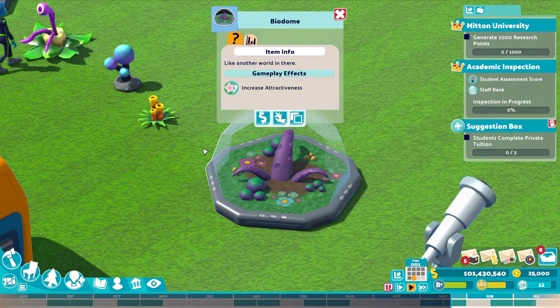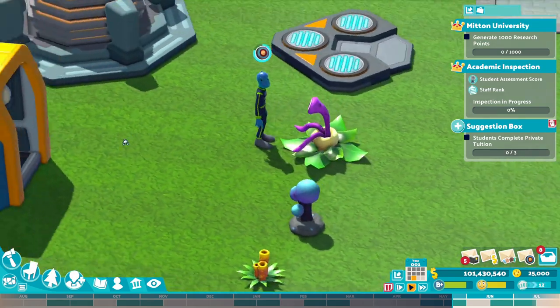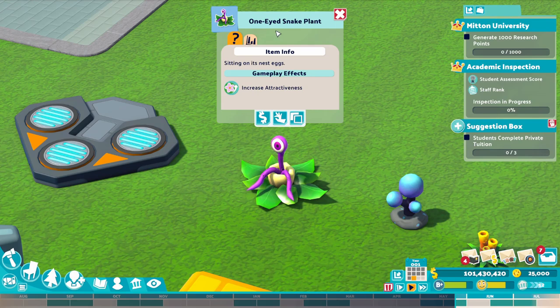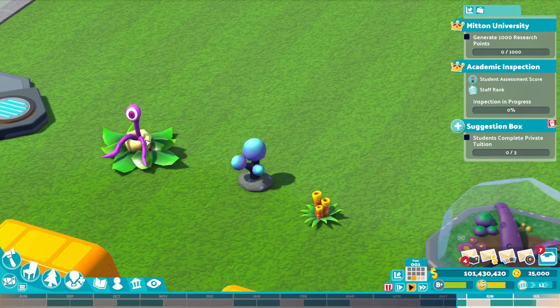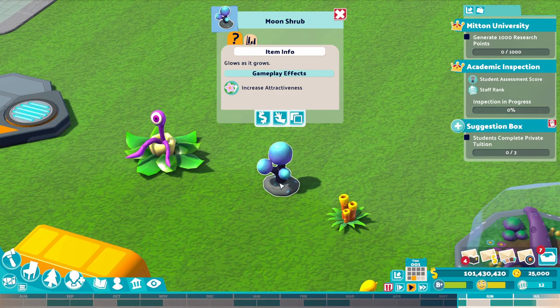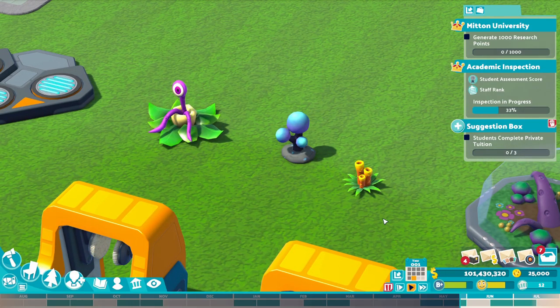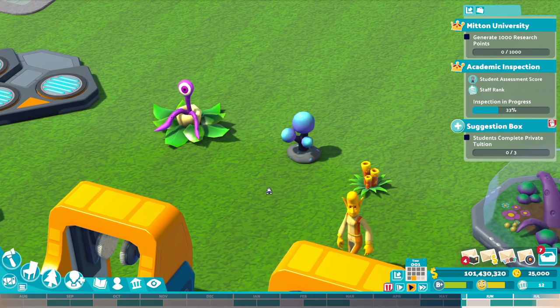I do love the amount of detail the devs have put into all of this — it's absolutely amazing. So we've got a biodome with an alien smelling plants — it's the one-eyed snake plant. Don't look at it too long, it might suck you in. We've got the moon shrub and the space cheese plants. So all three new outdoor plant decorations to your heart's content.